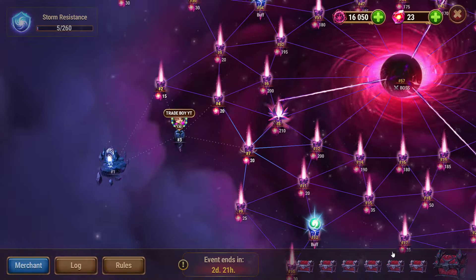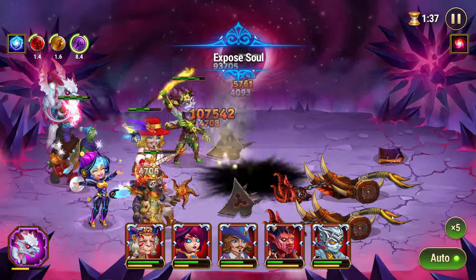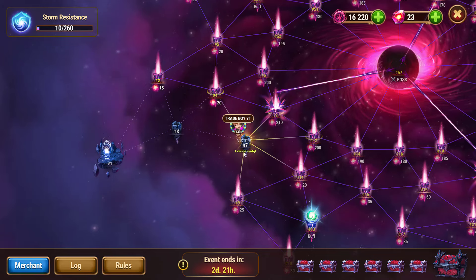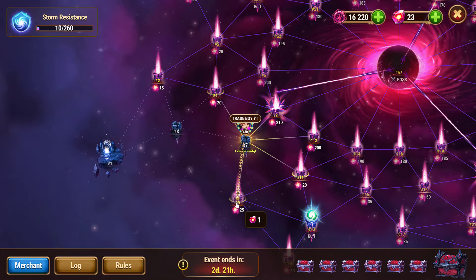This time I will attack on squad number 7. Let's finish it. Here you can see we have got a hint, so the chest might be on the nearest battles — that means it may be on squad number 9, 11, 12, or 8.